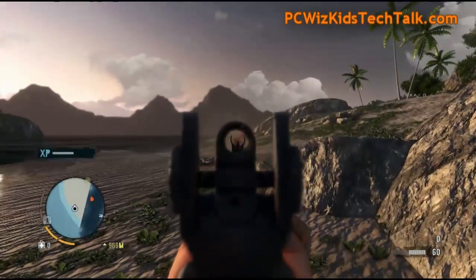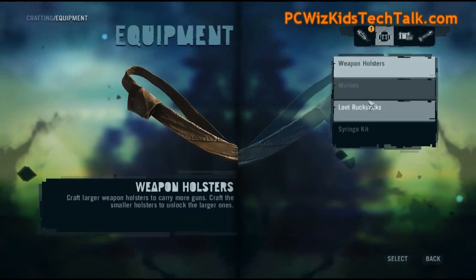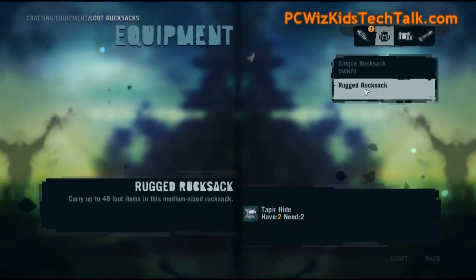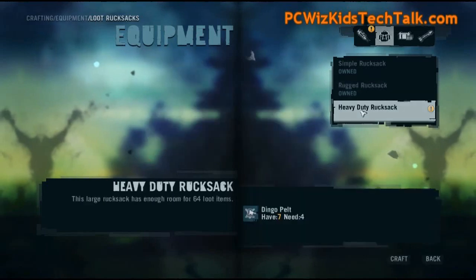The other thing I wanted to talk about was the crafting. Crafting means building things within the game so that you can basically upgrade yourself. When it comes to pouches to carry stuff, for example, you can craft yourself larger backpacks. Leather is obviously the choice of materials.